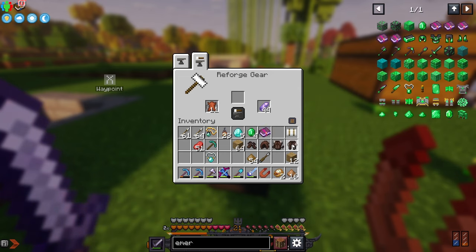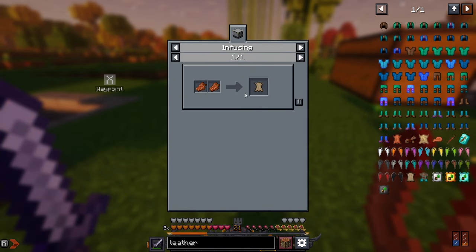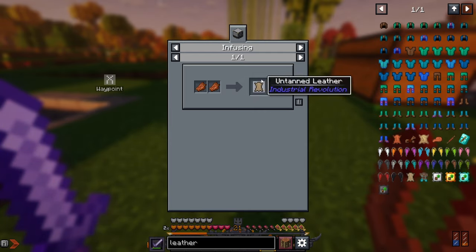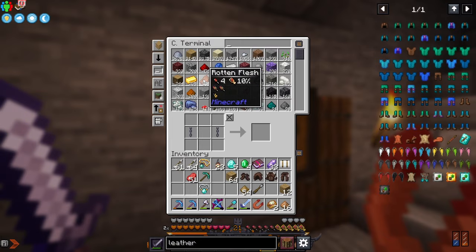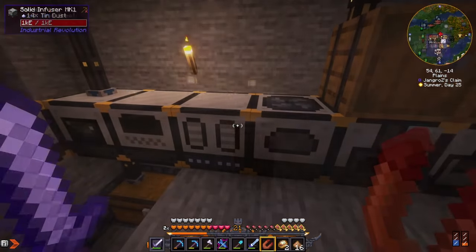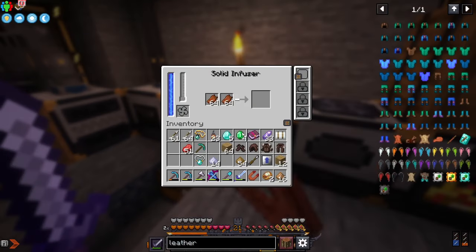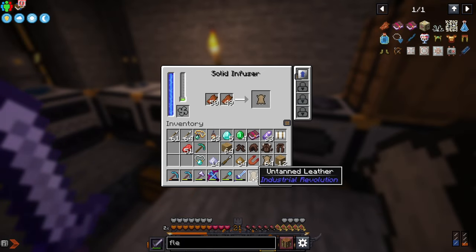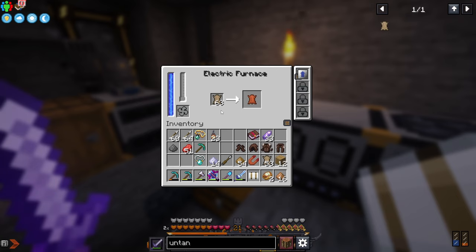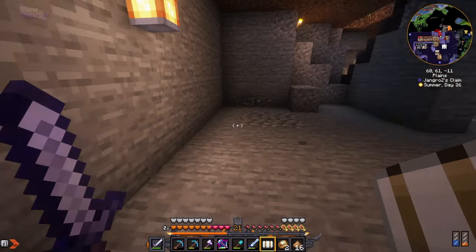That didn't work out so well. Can we make leather from untanned leather via infusing? All right, we can — and this is where these tech mods help out. We've got lots of rotten flesh; this is going to give us 64 more leather in the solid infuser with a speed upgrade. Now we just smelt the untanned leather — turns them into leather, one each. While that's cooking let's check if these things are enchantable.